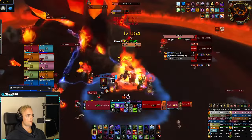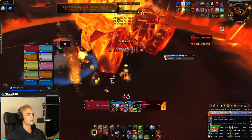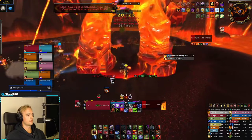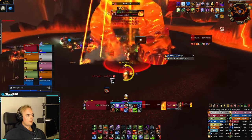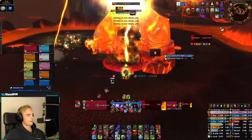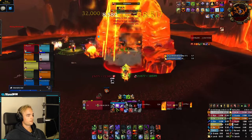Once the boss reaches 30-35%, pop Bloodlust and nuke him down. Once the boss reaches 25%, all volcanoes and adds will despawn, and the boss will shed his armor and enter phase 2. This is simply a burn phase — you'll take pulsing fire damage every second, and have fire beams that spawn near random members. You'll still have to deal with Concussive Stomp, so coordinate raid cooldowns for when that happens. Use your offensive and defensive cooldowns, burn down the boss, collect loot.